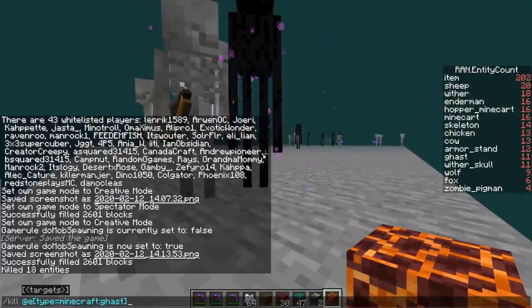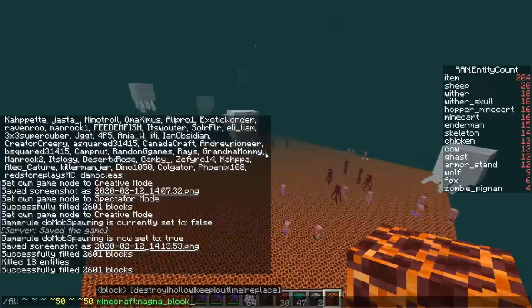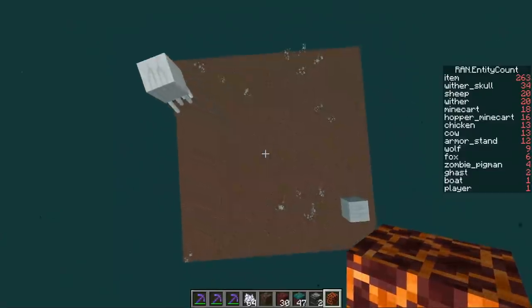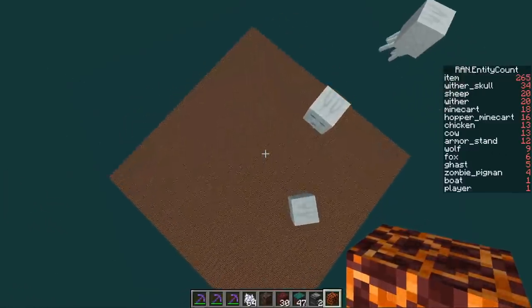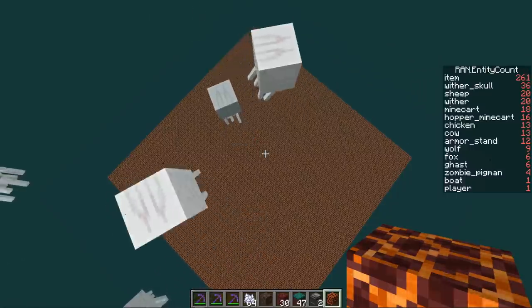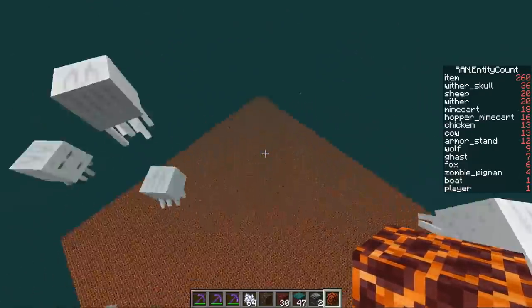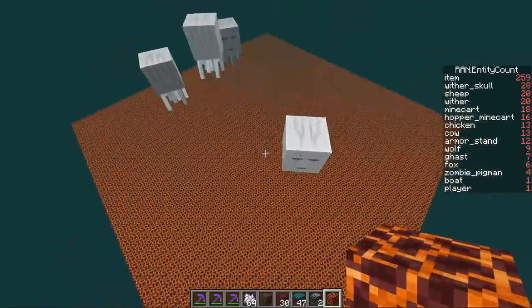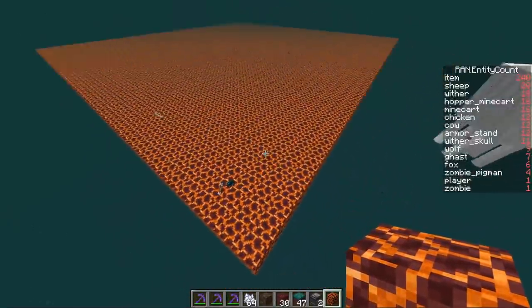So if we fill this whole thing up with magma blocks, we shouldn't get a single enderman or skeleton spawn after they're dead. Let's go ahead and fill this back in with magma blocks and kill off all the ghasts. You can see the ghasts can still spawn because their fire resistance allows them to spawn on top of magma blocks. This way we can actually make a ghast-only farm, which is typically hard because ghasts are so large.